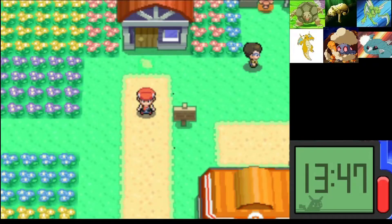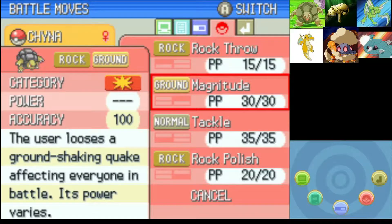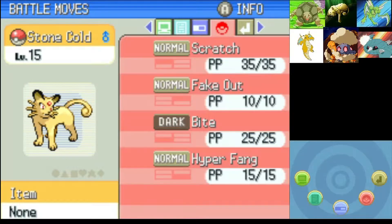Hello fellow YouTubers! Welcome to this video, Part 4 of the Diamond Randomized Nuzlocke. We're going to go over the team real fast. We got Chyna the Golem — from the Grinding Montage, she learned Magnitude, so she finally has two STAB moves, which is going to be great. We got Stone Cold the Persian.